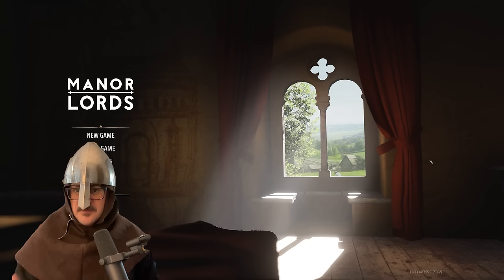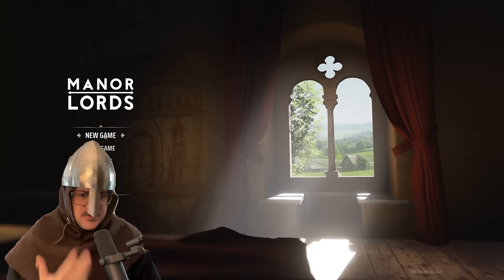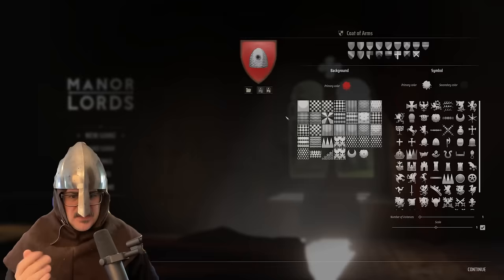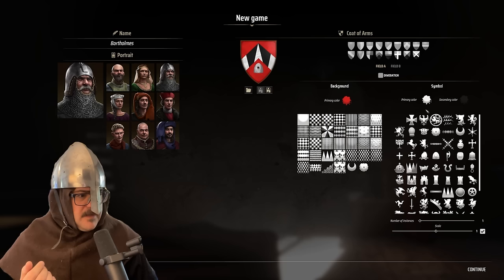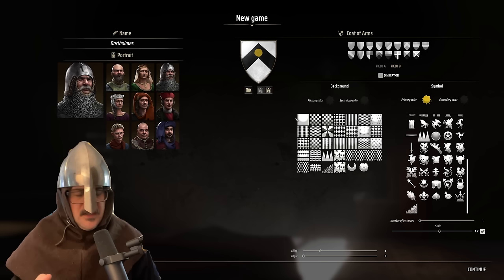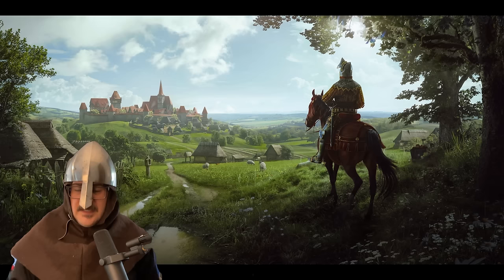Many of you will be picking up Manor Lords in the very near future, and you have a burning question: how do you most effectively rule your peasants? Today you can join me as I show you how to properly put these dirty, filthy people into their place and thrive your kingdom as it should be done. We'll begin with a new game. We'll go with the mustachioed gentleman with the helmet, as he's truly a man of culture. There is really only one crest to consider — the one of House Bonds — which we can make with the primary color of white. Our crest will be a gold Byzant on a sable chevron, as befitting House Bonds.